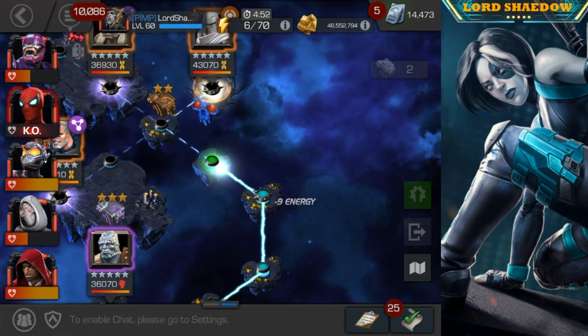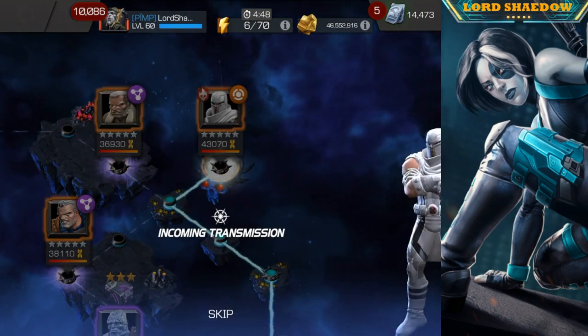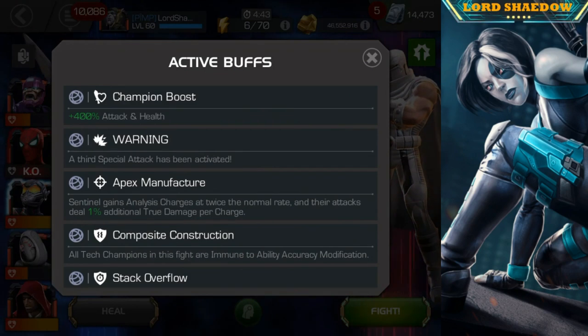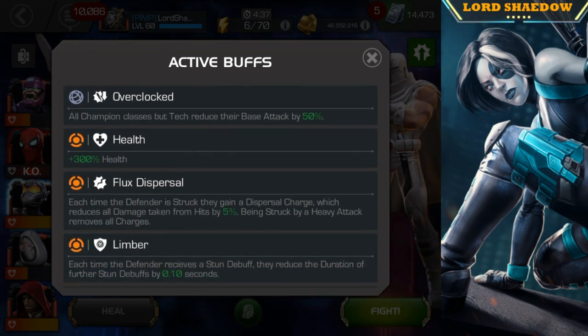Parry them, evade, intercept — but don't take a lot of blocked hits. If you have a four-star, it's even more important. Sentinel is a true tank when he has 100% analysis.